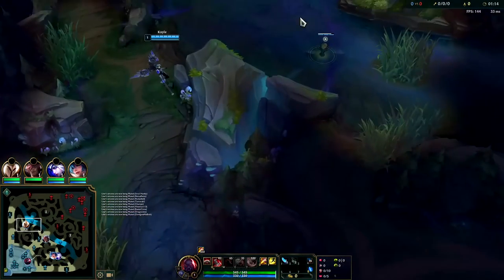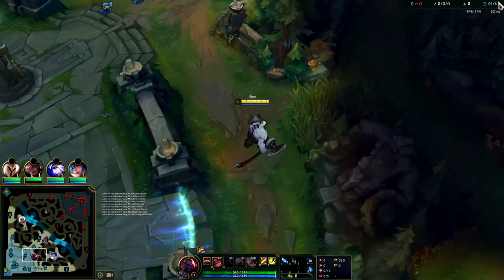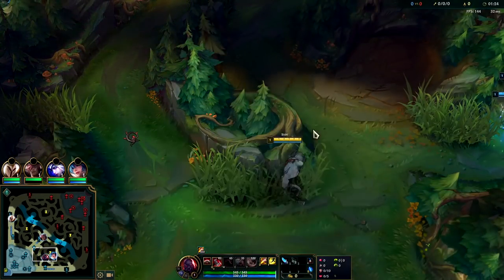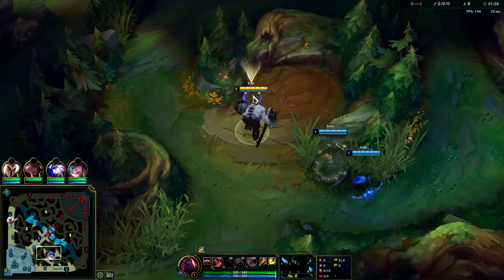So first things first, get your ward down, reset, get Oracle Lens, and then you can start on your first camp. The reason why Sion jungle works is he's gotten buffs — his Q does way more damage against monsters. Helps him clear really fast. That's going to be your bread and butter. You're going to want to max Q first, W second, E last.